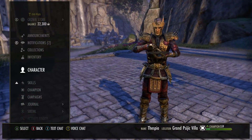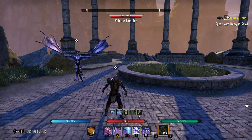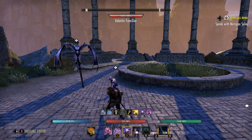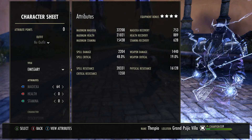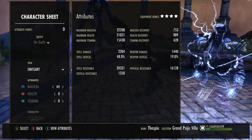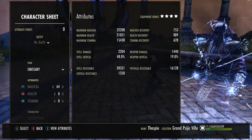So buffed up with 1 bar, this is the setup right here. With 2 bars I will have this as well — it goes up to 48% crit, 32k magicka, 21k health, which is a pretty big boost, which I like.